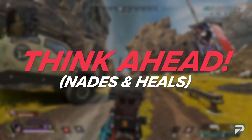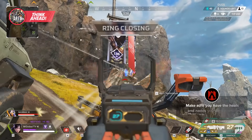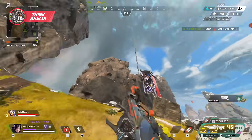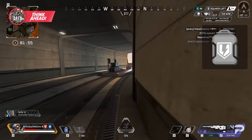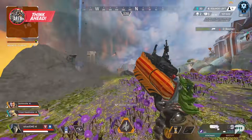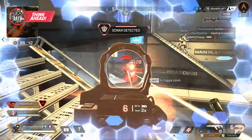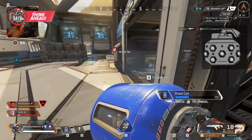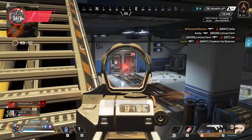To round us off, a quick tip about inventory management: make sure you have the heals and grenades you think you'll need already selected. You really want to make sure you don't have to access your wheels for these any more than necessary. Having shield cells ready in a long range fight, or having a frag selected so you can get it off as soon as possible, can really make the difference. Just like every other aspect of your game, thinking ahead about heals and grenades can help you come out on top against players who may take time to pull up their wheel or have hotkeys bound.